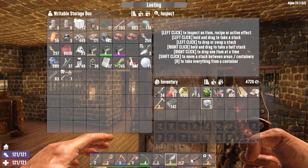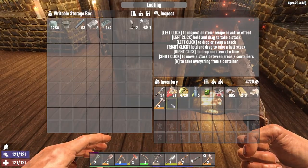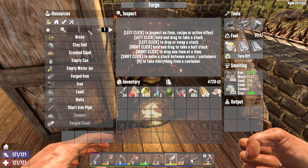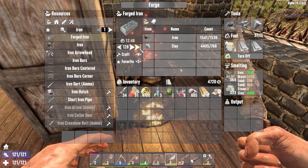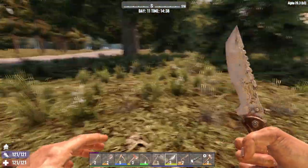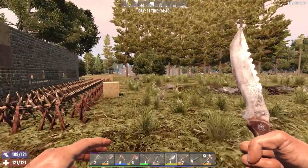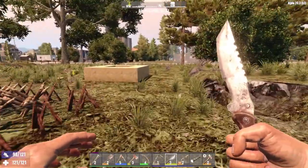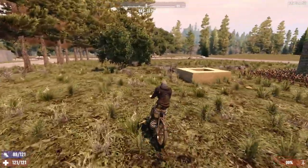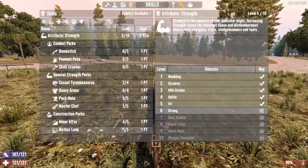Let's go ahead and put this stuff away, we still got time to do something. I need some more forged iron — the forge hungers. I was going to look for food. That's right. I am currently not hungry, but that says nothing about our situation. Did I gain a level? I don't know what I was going to put a point into — the mother load? We have Master Chef. Mother load. There we go — we're gonna get so much!